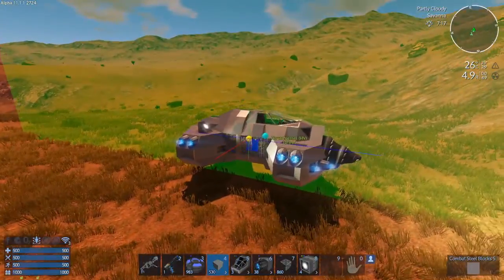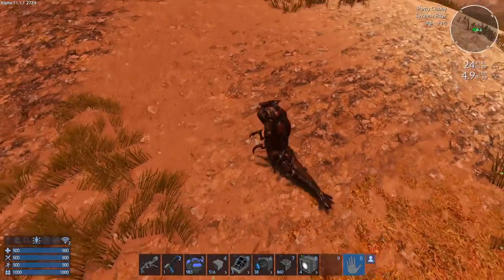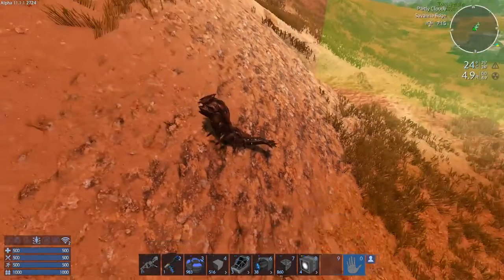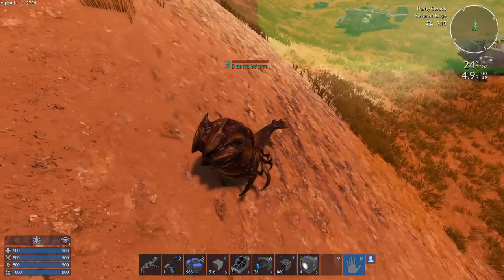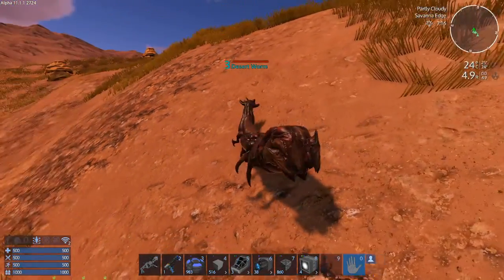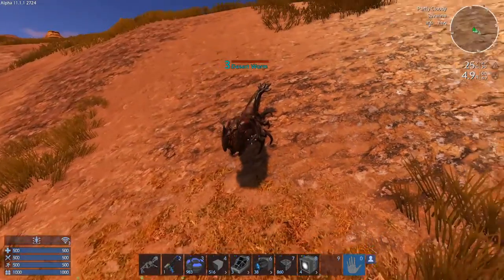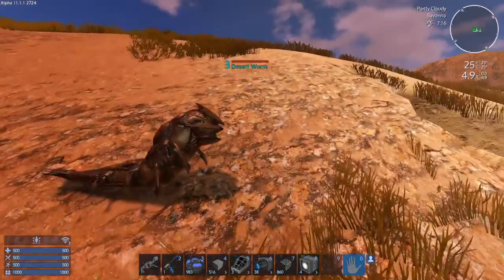Yes, that looks nice. It's a jumpy boy — he just jumped like 10 times, and when I start filming he stops. What is wrong with you? Also, why isn't he a predator? He has blue text, which means he is neutral. That's strange.